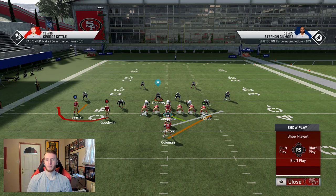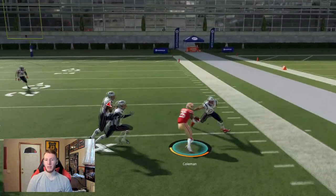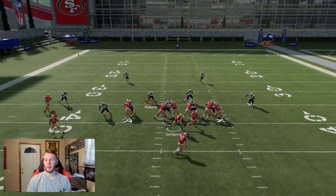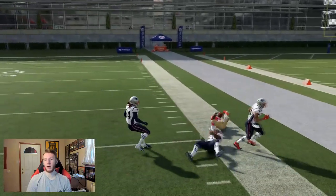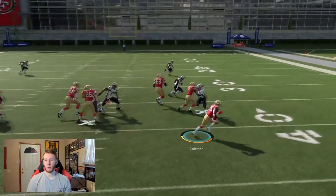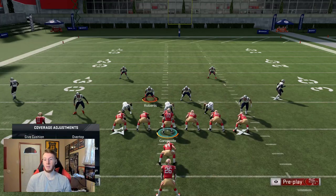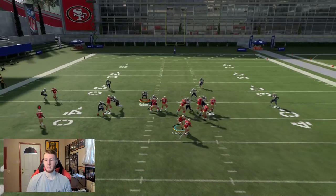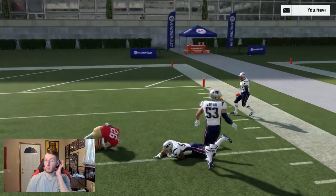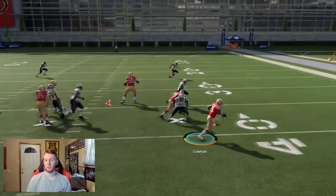I'm going to show you guys how successful it can be if you let your fullback get out there and get the block. Don't hit the sprint button — if you hit the sprint button, you might beat your fullback out to the cornerback and then you'll end up getting tackled. Hold the sprint, let him go get his block, and you're picking up seven, eight, nine yards every single time. And with this game, if you have Arm Bar, Juke Specialist, or Evasive, you can go out there and just make those guys miss and get a huge run.